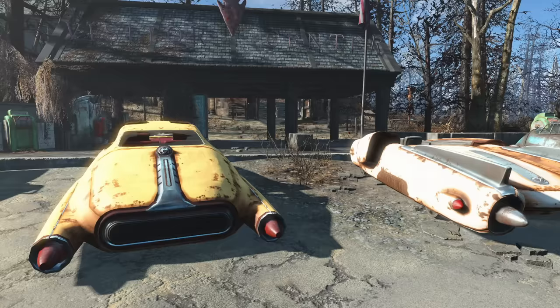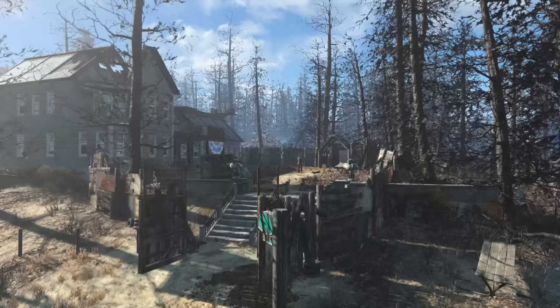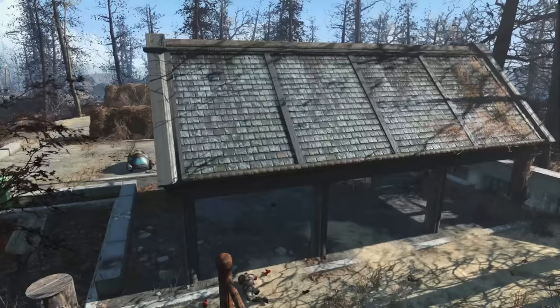Big settlements are nice, but if you're not one for the ease of building on flat terrain, give the National Park Visitor Center a once over. It does have lots of flat ground, but it's split between multiple tiers. There's also gentle sloping terrain, concrete steps, and the large gift shop and pass center. I generally gravitate towards large flat and unobstructed build areas, but I have to admit there's something magical about building large in a place like the visitor center.